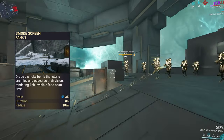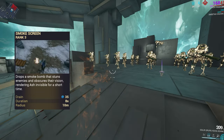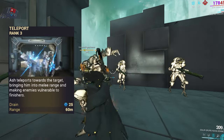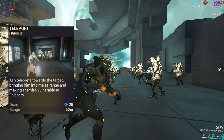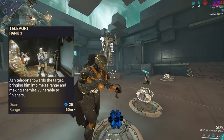Second ability is Smokescreen, which is your invisibility and your best defense. It's really good; the only problem is the duration is quite low. Third ability is Teleport, which teleports you to enemies and makes them vulnerable to finishers. Personally, this is my subsume slot — it does have very high range, but it's just not that good, to be honest.